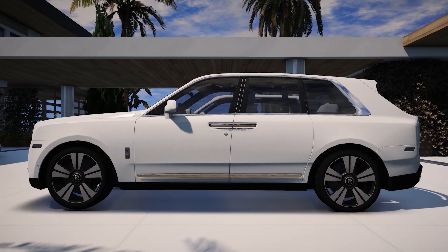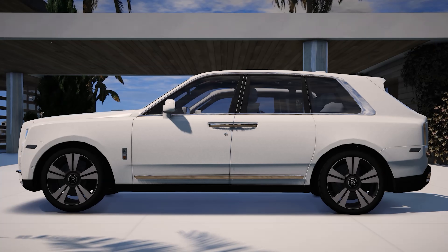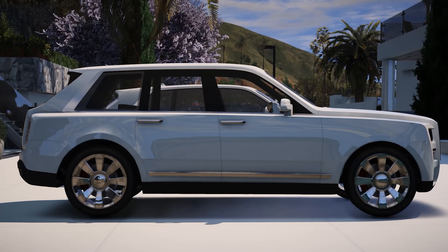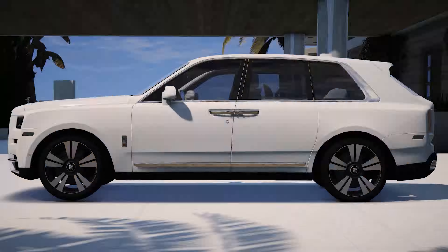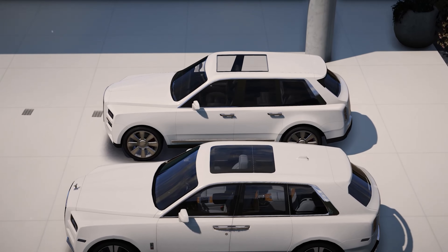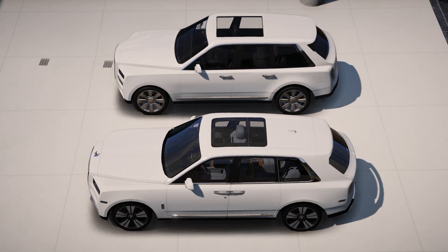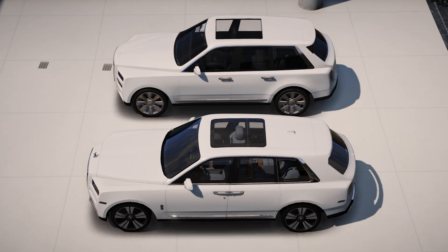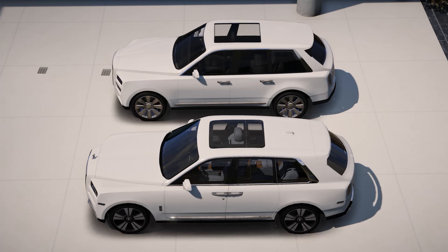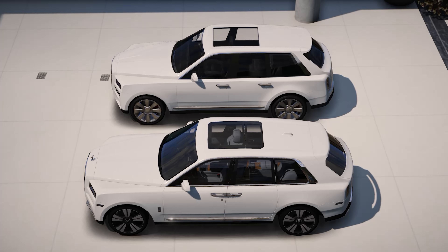Taking a look at the side profiles, they look amazing. There's just one main thing: the one in GTA 5, much like every other Rolls-Royce remake in GTA, doesn't have the coach doors, which gets really annoying because that's the main feature of the sides of these Rolls-Royces and something a lot of people really love about them. Other than that, the side profiles are identical in terms of the windows, the chrome trim on the bottom, and the body lining. Everything looks the same — it's literally just not having the coach doors that is the only difference, and I really wish we had them.